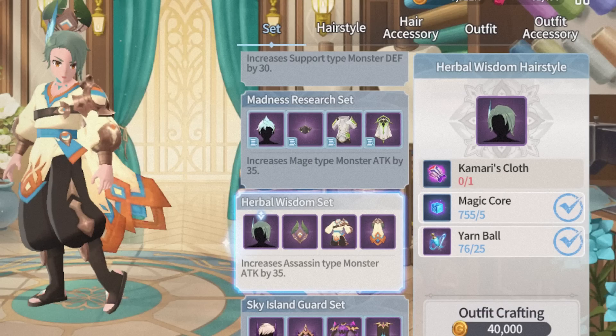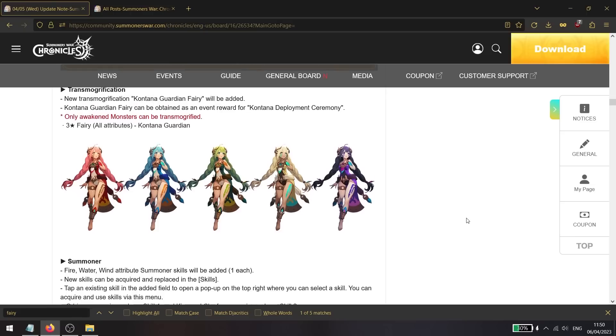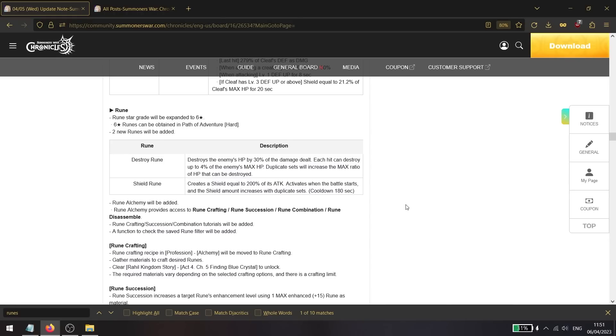We're also getting a new herbal wisdom outfit craftable from the closet, which is Contana-focused — there's a Kina version, an Orbia version, and a Cliff version. Also, to celebrate the Contana release, the Fadies are getting transmogs, acquired from the deployment ceremony event, which is basically seven days of logging in. On the seventh day, you receive all five transmog modifications.